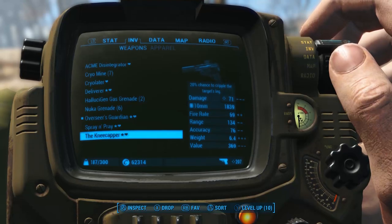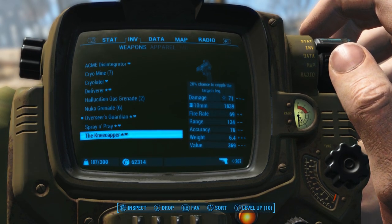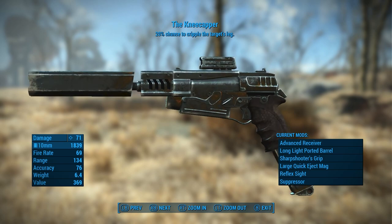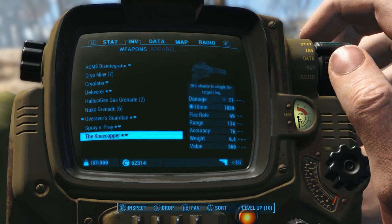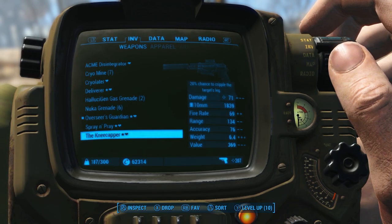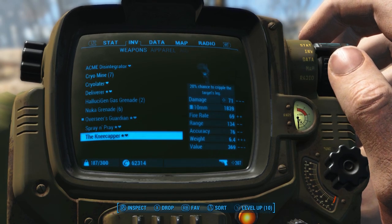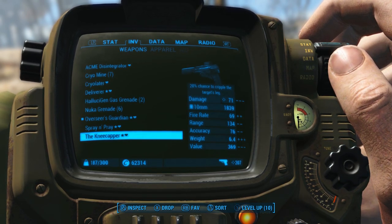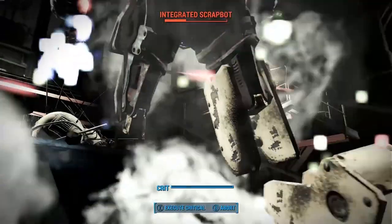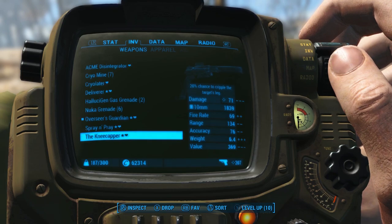Lastly, I carry around the Kneecapper — basically my little sister to the Deliverer. It's also a 10mm pistol, fully tricked out with the best of every possible mod. The reason I carry it around is because of that crippling chance — that 20% when you unload in VATS is gonna come up. That's a 1 in 5 chance, so you shoot them 5 times and you're probably gonna get one of those shots that hits the 20% mark and cripples their legs. I use this mainly for bosses, and also when I'm getting totally swarmed by enemies. In my Automatron DLC, this thing saved the day — I couldn't have taken on the Mechanist and all the robots without it. It's the right tool for the right job.